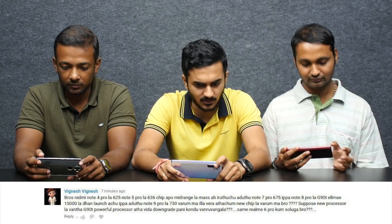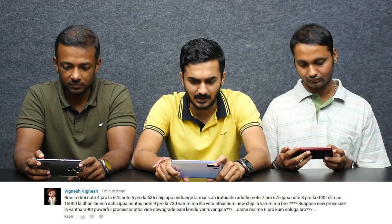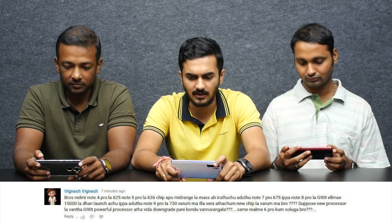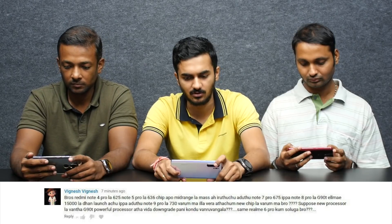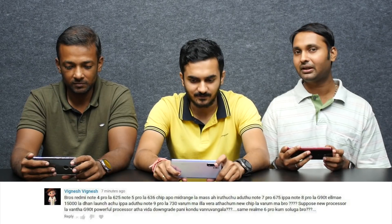Next question from Vignesh. Redmi Note 4 Pro Snapdragon 625, Note 5 Pro Snapdragon 636 in midrange, Note 7 Pro Snapdragon 675, Note 8 Pro G90T — all of them launched at 15,000. Note 9 Pro has the Snapdragon 730, a new chip. So why would you buy something cheaper? It's got the Snapdragon 730G, but the K30 has a Snapdragon 730G as well.